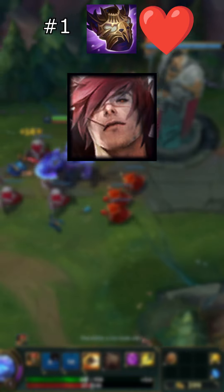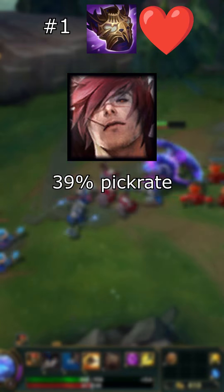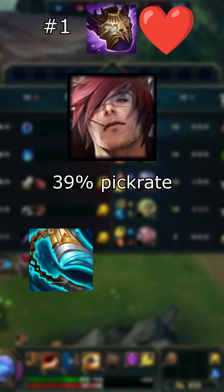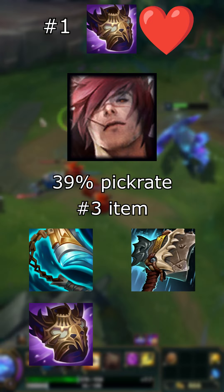Set is by far the biggest Overlord's Bloodmail enjoyer in the game, building it in 39% of his games. He always builds Stridebreaker first, and then usually goes for Hullbreaker and then Overlord's Bloodmail. Did you guess them right?